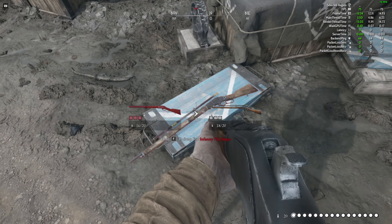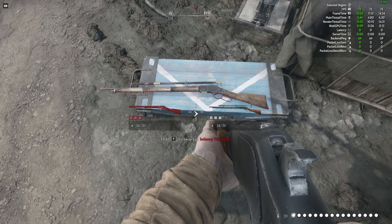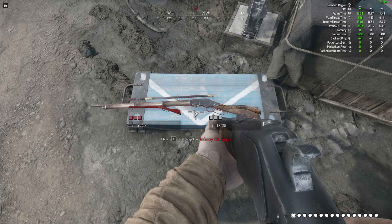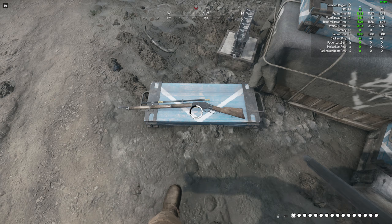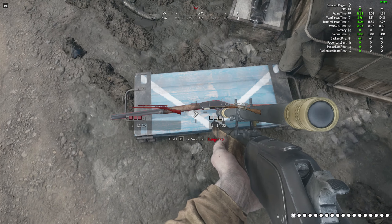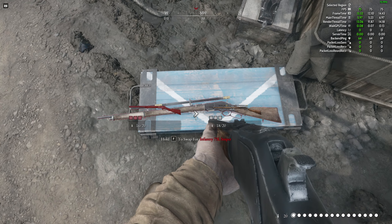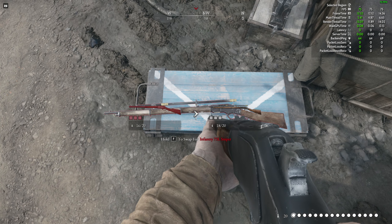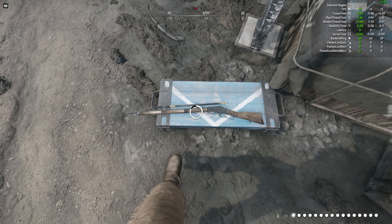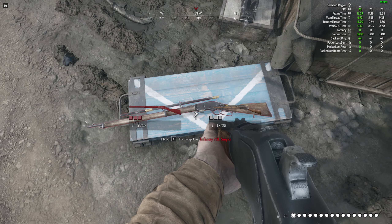Welcome back — Hunt Showdown got its biggest update so far, so we're gonna check out the new Infantry 73L sniper. By the way, there's also a variant of this that's not a sniper variant. This is the only thing in the shooting range right now. They also renamed the Winfield — the Winfield is now the Ranger 73. So basically this gun is a Winfield, meaning the Infantry 73L is essentially what would have been a Winfield L sniper.